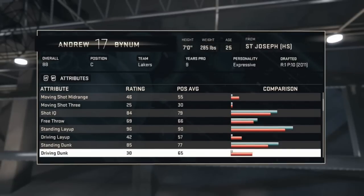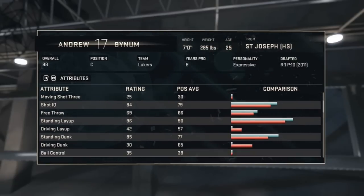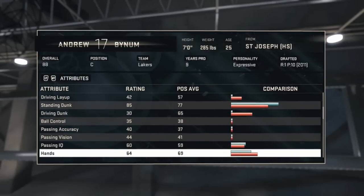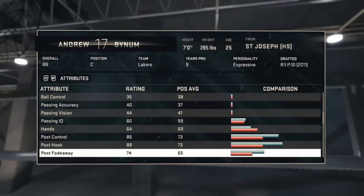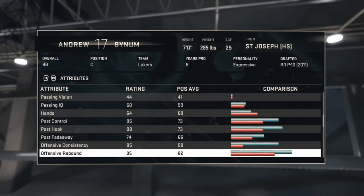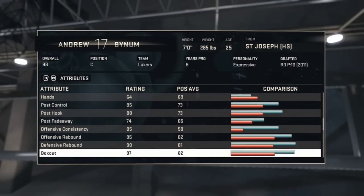Standing dunk is 85, so as long as you have him in the post he's a scorer — you got him for scoring. When it comes to ball control and passing he's not all there, because that's not his forte. He's a defensive player, not a quick player. Post hook is 88 — pretty good. Post control is 85 — good as well. His offensive consistency is very important at 85.